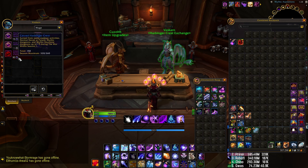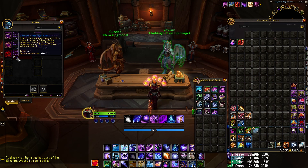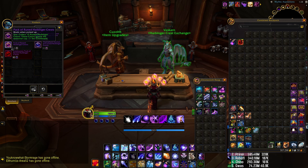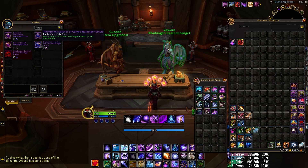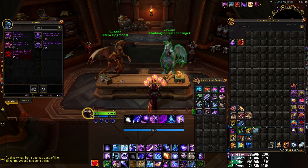You do that through these up here. Right here it's asking for carved harbinger crests in order to buy 15 harbinger crests, but this is ruined harbinger crest. It's confusing because all of them are harbinger crests — you have gilded, withered, carved, and then ruined down here.